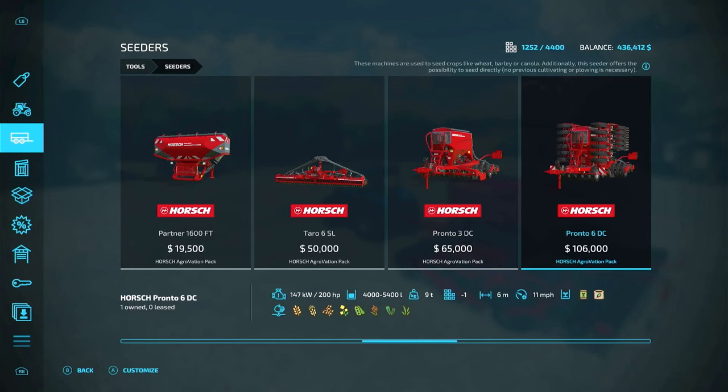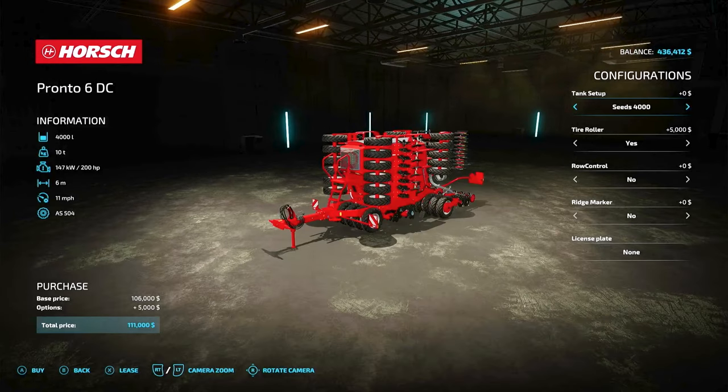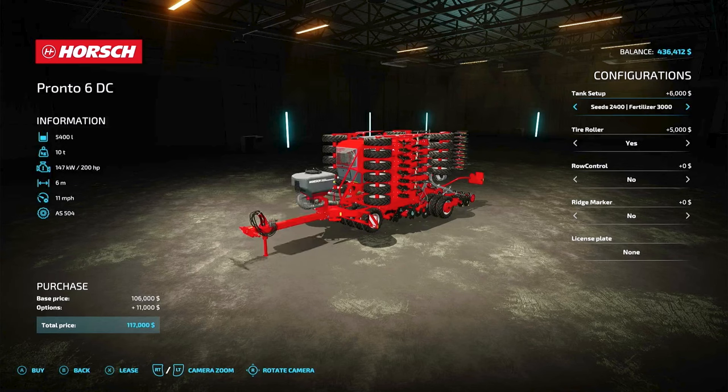Now, if you go to buy this thing, the caveat here — it says 106, however your standard configuration doesn't come with the fertilizer. So what you have to do is on your tank setup up top, scroll to the right until you see fertilizer and seeds. You have two choices that do both: one for 113.5 and one for 117. Those are your choices that include both seeding and fertilization.